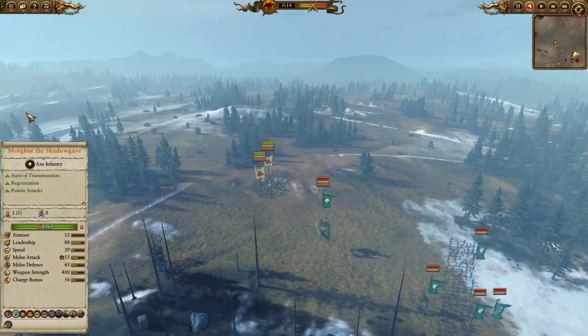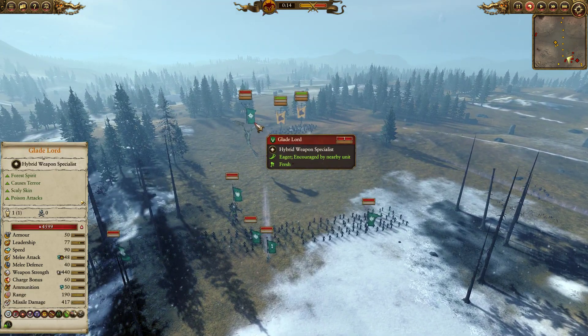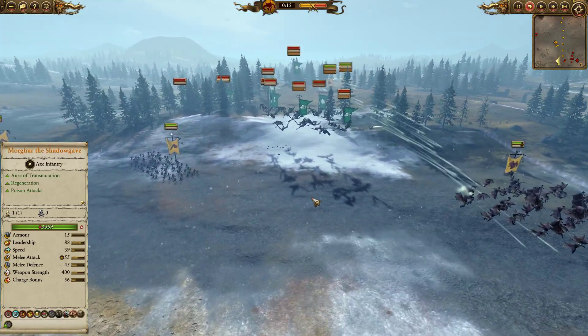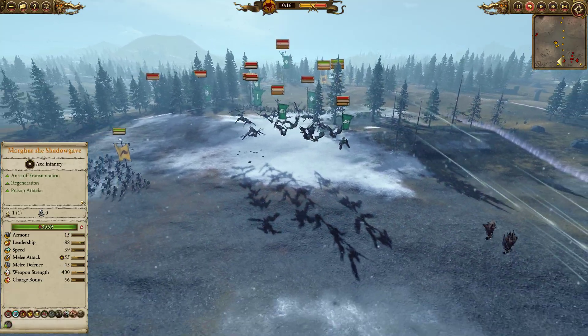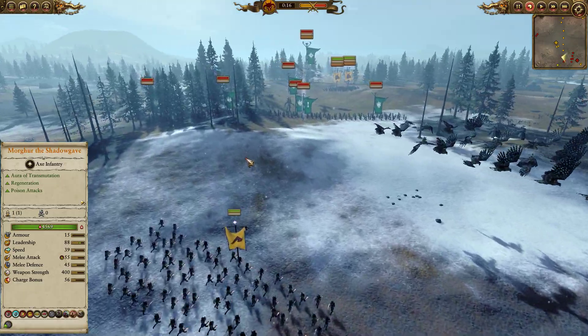In the back we have Centigors with throwing axes who have appeared perfectly behind the Glade Lord and Dragon, which looks like a great target, but they're very isolated. My opponent has brought some very cool units. Up in the sky he has two Hawk Riders who can duel very comfortably with my Harpies — fairly good in combat plus they can skirmish with arrow fire.